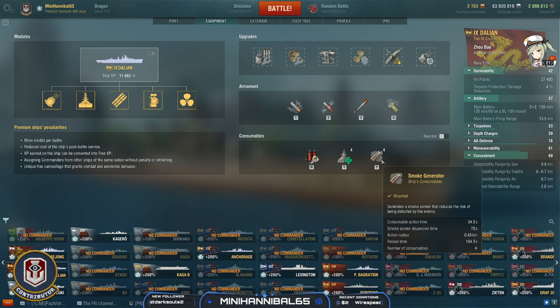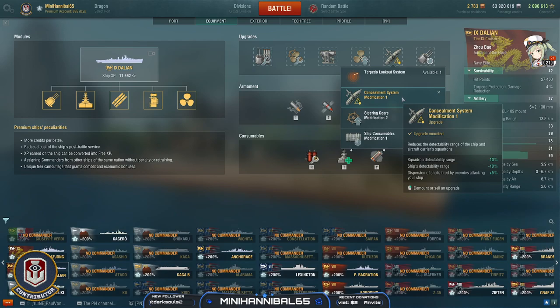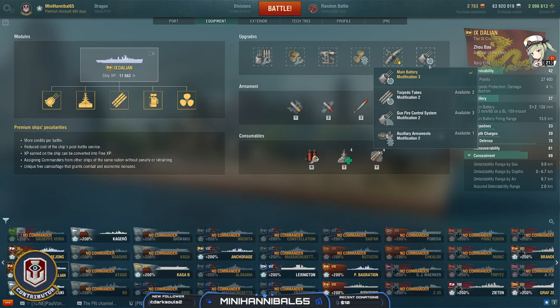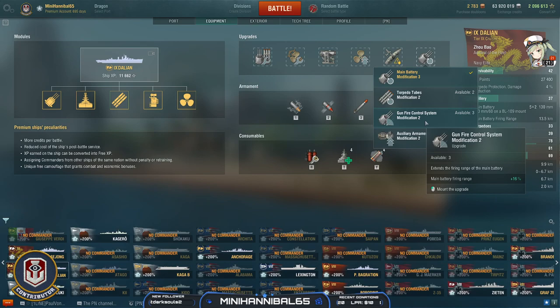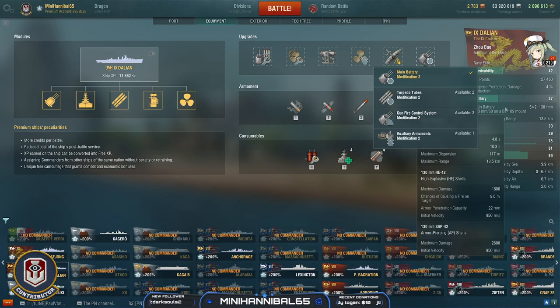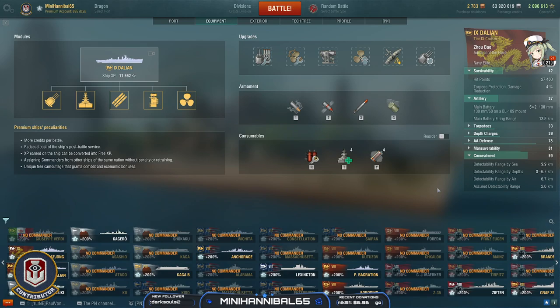In slot four I like Propulsion Mod — you can argue for Steering Gear, but I prefer Propulsion Mod to accelerate quicker. Slot five has to be Concealment, because if you're spotted, you're dead. In slot six, because I take Grease the Gears as a captain skill, I take Main Battery Modification for the quicker reload despite the worse traverse speed. You can make a case for Gunfire Control System for 16% extra range taking you out to about 15 kilometers, but the shells are very flighty at that range, so ask yourself if you'll actually hit anything beyond battleships.